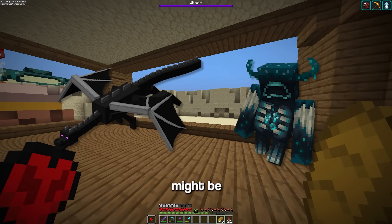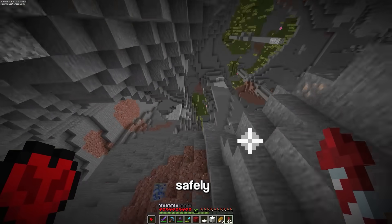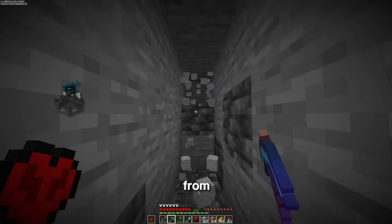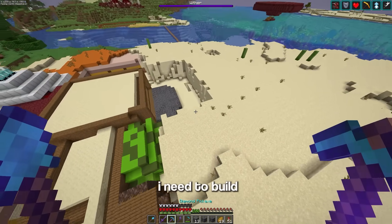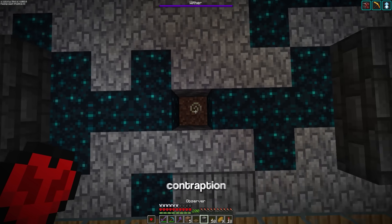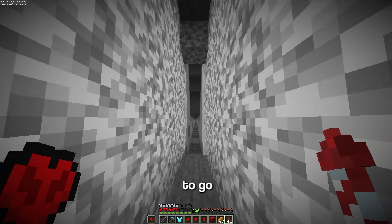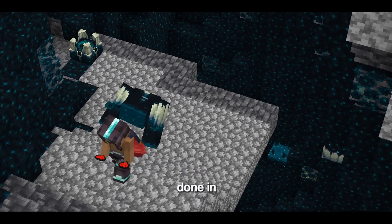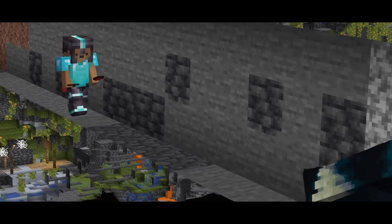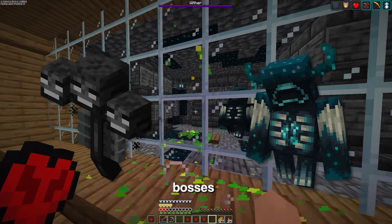The warden and ender dragon might be a little more difficult. To get the warden, I need to travel to the deep dark and summon it with shriekers. To bring it back safely, I first stock up my inventory with totems, then dig a huge tunnel spanning 2,000 blocks directly from the deep dark to its cage. I build its cage first with a deep dark design, and use a contraption that makes noise so the warden will constantly be attracted to it and won't despawn. That's two out of the three bosses trapped.